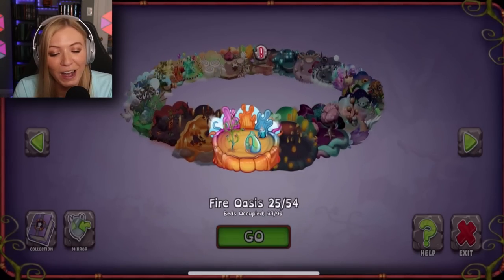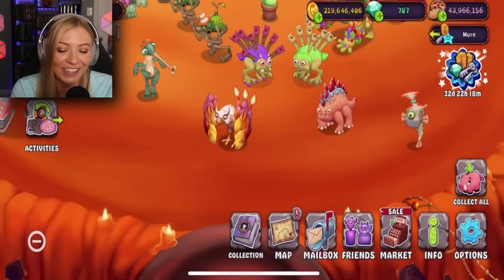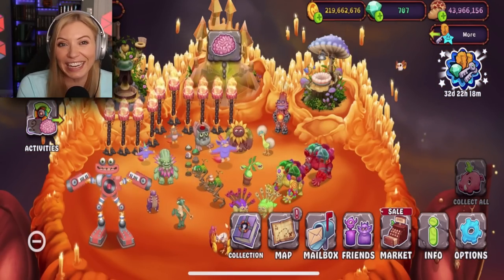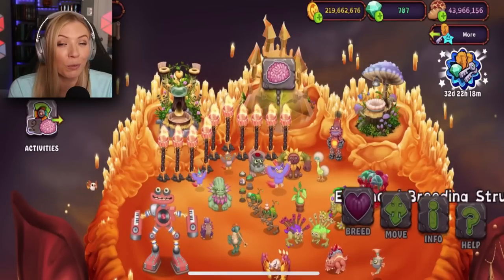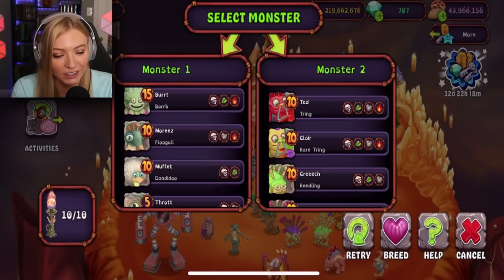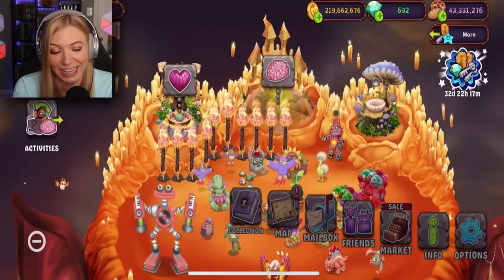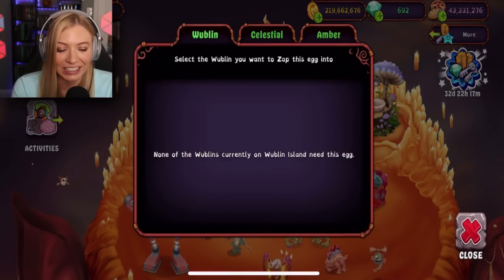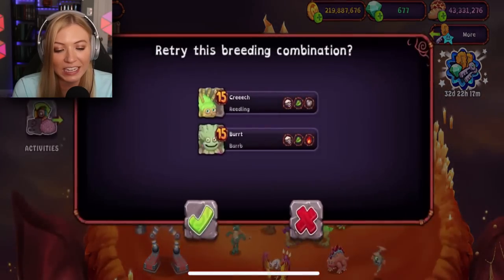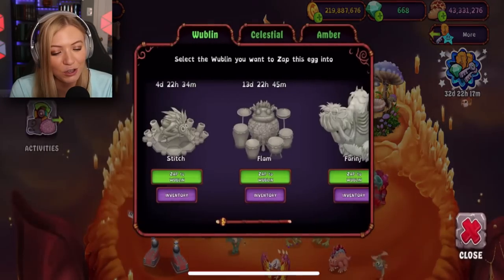Now we've got to go over to the fire haven for a brand new monster, Bazinga. The cool thing about this monster is it's a brand new mythical, so we also get to get it on the mythical island. To breed the Bazinga, you need to breed a Riedling and a Barb together. Creech and Bert, you guys totally got this. I have no idea what the time is, but it's not Barb. Nobody wants you, Barb. We're going for 17 hours and 15 minutes — and not you, Riedling.